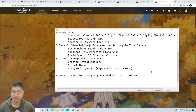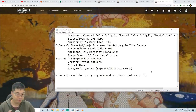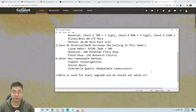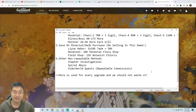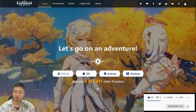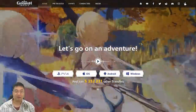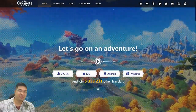Finally, mora is used for every upgrade and we should not waste it. In the mid to late game, especially at Adventure Rank 25, 30, and particularly 35, you find yourself very short on mora, so it's a good investment to start collecting mora now before reaching those higher levels. If you found this video helpful, make sure you subscribe and click the bell for more videos. I wish you guys best of luck and a great time exploring this beautiful world — see you next time, take care everyone.